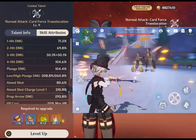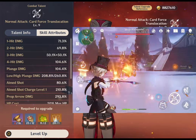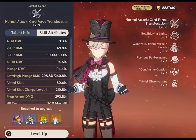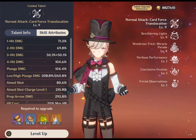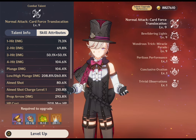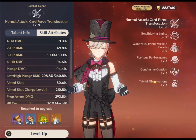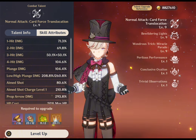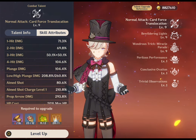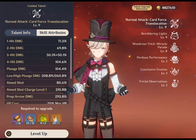At the second level, Lyney unleashes a Prop Arrow which not only deals pyro damage but also conjures a Grin-Malkin Hat upon striking his target. When firing a Prop Arrow while maintaining above 60% of his maximum health, he sacrifices a portion of his HP to gain a Prop Surplus stack, up to a maximum of 5 stacks. This effect fades after 30 seconds out of combat, and Lyney's health won't drop below 60% of his maximum HP through this mechanism.